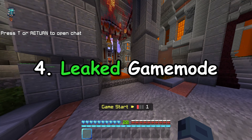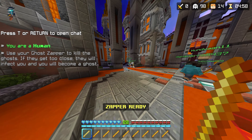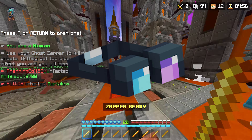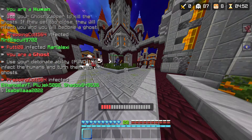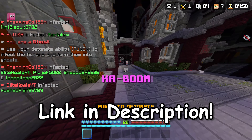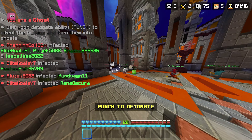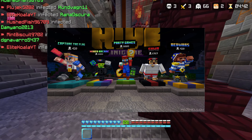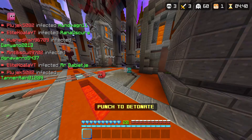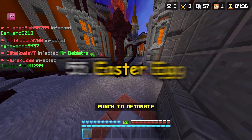Number 4: Leaked Game Mode. In the Hive's newsletter, they included a strange image of a pair of glasses. After speculating about what it could be on my Discord server — which you should definitely join, link in the description — we came to the conclusion that it is most likely a reference to the Hive's next arcade game mode, Block Party. Hopefully it will release after the Halloween event in the next few weeks.